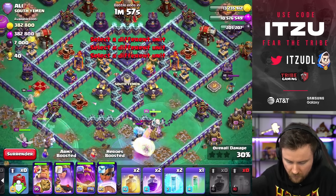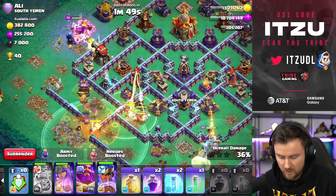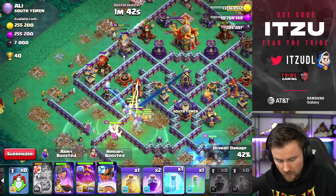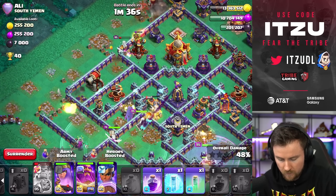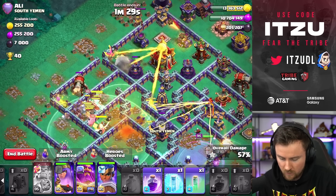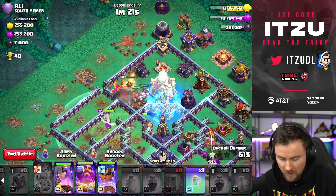Everything so far looks pretty good for us. Now the Heal Spell — make sure everything stays alive. We need to make sure that Tunnel is not giving us the biggest issues. That Bomb Tower is dealing a lot of damage, but that should be alright hopefully. Queen keeps going, which is amazing. I think we can rage her up a little bit. Next Heal — I hope my troops can take down the Tunnel. Things are looking half decent; we can even rage things up around that Town Hall.